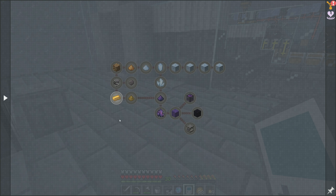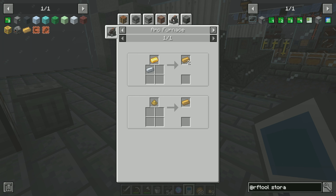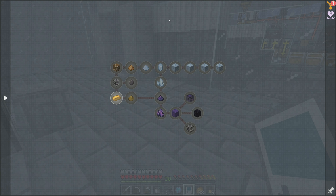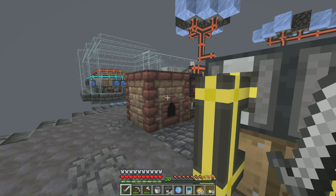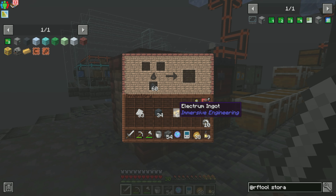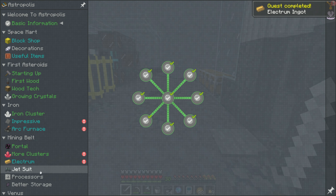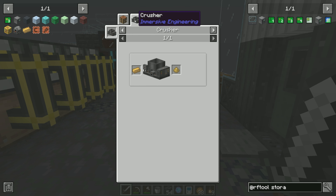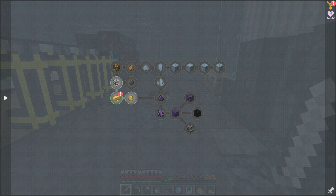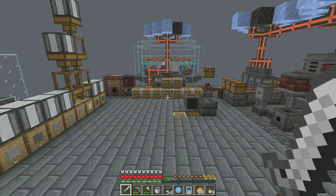So where we are at is Electrum. We need to start working on getting ourselves Electrum. Electrum is an alloy of gold and silver. We're going to make that in the alloy kiln or in the arc furnace. Being the Andrada, I went ahead and set it up in between episodes and threw a whole bunch into our alloy kiln. So bada bing, bada boom — we've got 64 Electrum ingots ready to go. Now with that Electrum I have two pathways: I need to convert some into Electrum grit, which requires setting my crusher back up because we tore it down as an experiment.